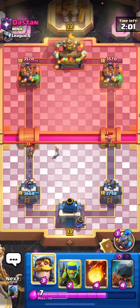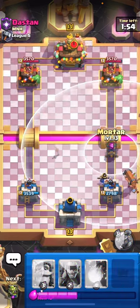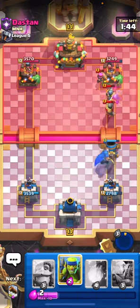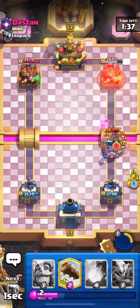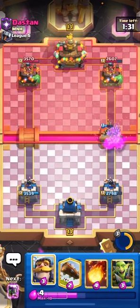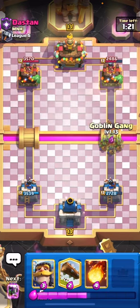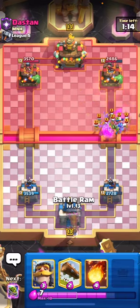I didn't realize that Mini PEKKA was going to get a hit until the last second. Let's start that Little Prince in the back after that Mini PEKKA debacle and start the Battle Ram here - we can even play our Mortar. We accidentally played it a bit too far forward but that's okay. Battle Ram is going in and that forces him to play all his counters in one lane. Let's play our Little Prince ability just to keep it alive - Firecracker is down. That worked out a lot better than I was expecting.